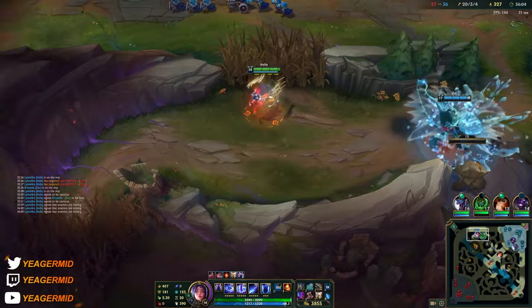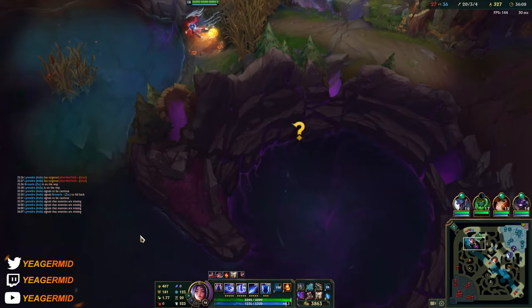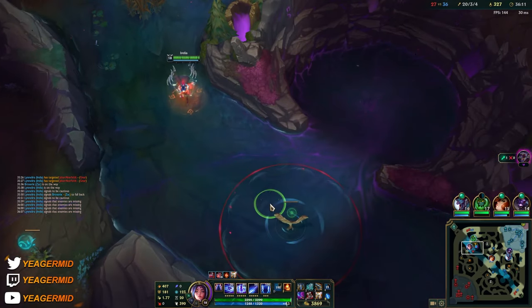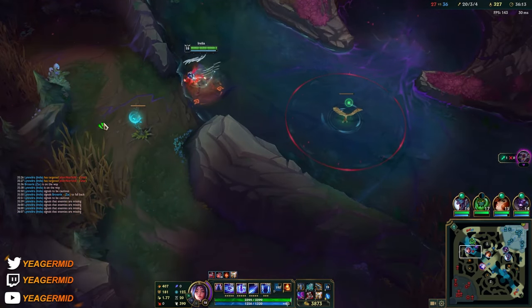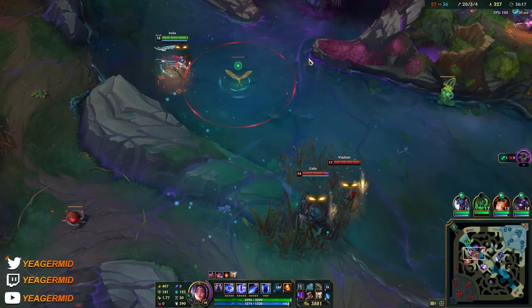Our support is doing a terrible job of warding, meaning we don't have any vision on the important parts of the map, so sometimes we are forced to face-check.